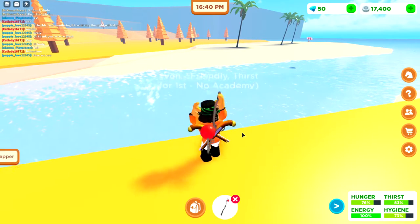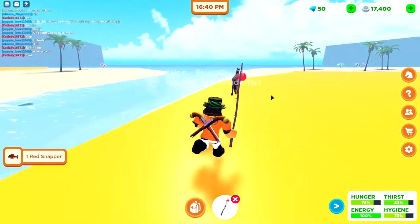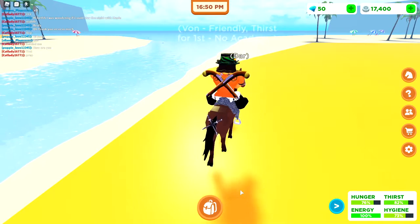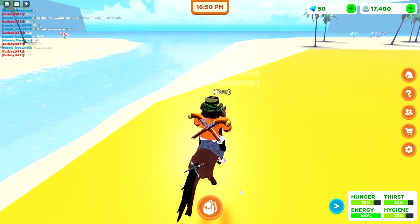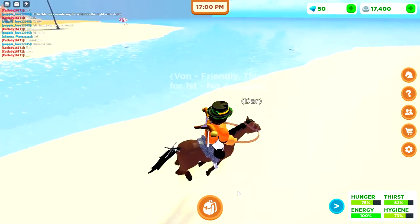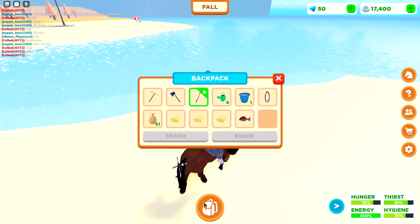We got a red snapper — very, very nice! I'll try to get another fish real quick. When you're casting a fishing rod you can't select where it goes, so that's why you have to move your character to control where the line lands.